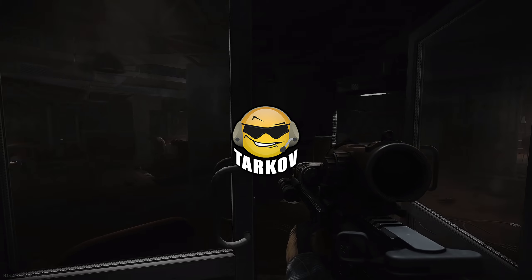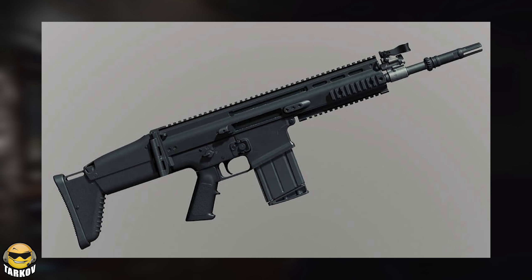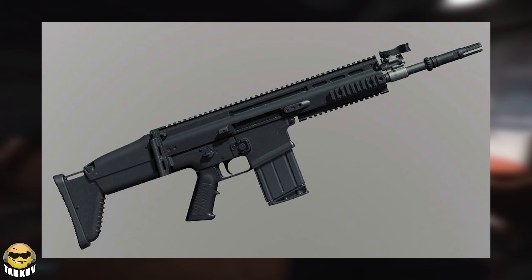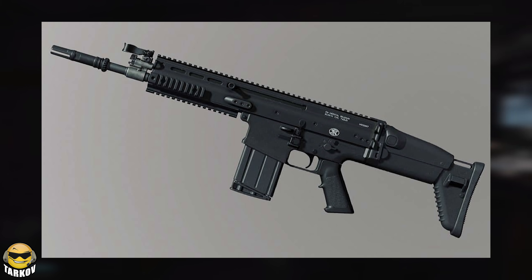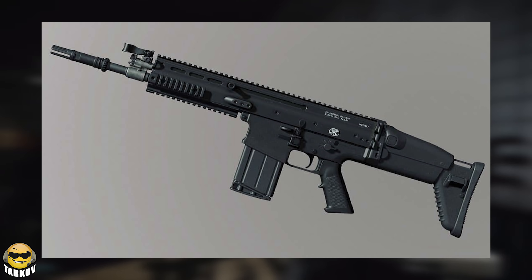What's up guys, Nolan here with some juicy pew news. We finally got good shots of the SCAR officially from Battlestate Games. This is the SCAR-H chambered in 7.62x51, or what most of us call .308, just for ease in game.